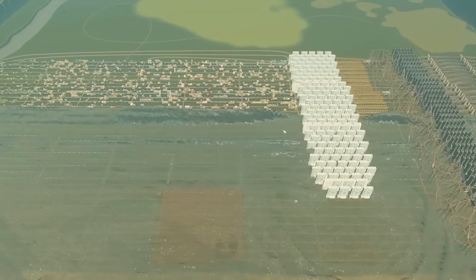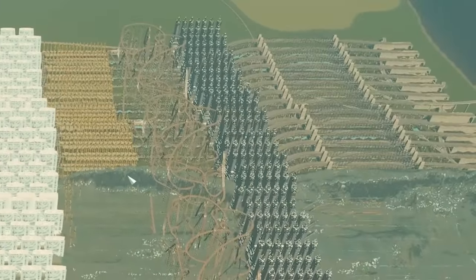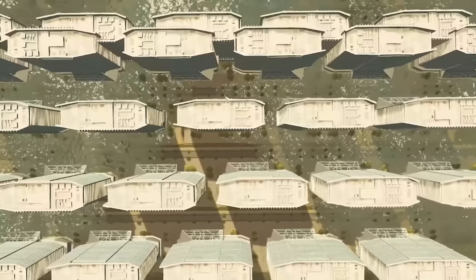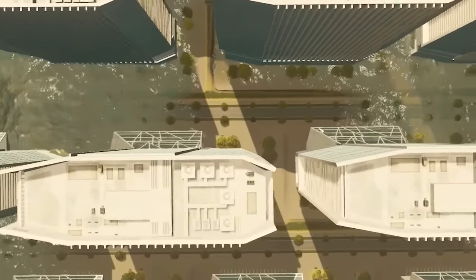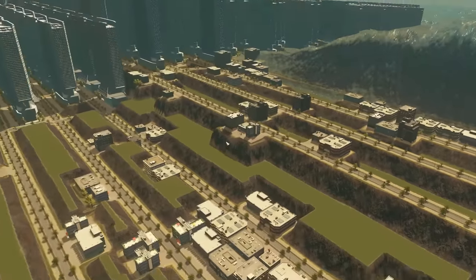Zooming out — these skyscrapers absolutely nailed the tsunami. There's like nothing there — in the middle, there literally isn't a wave. That's just water coming from the edges, like where these buildings decided to bugger off and replace themselves with grass. Wow. This was awesome.